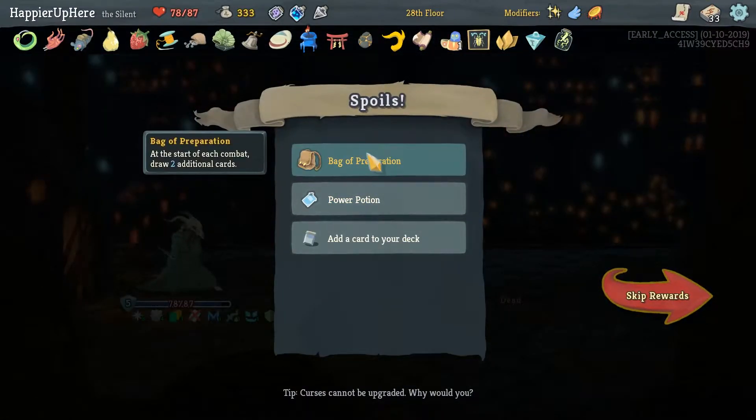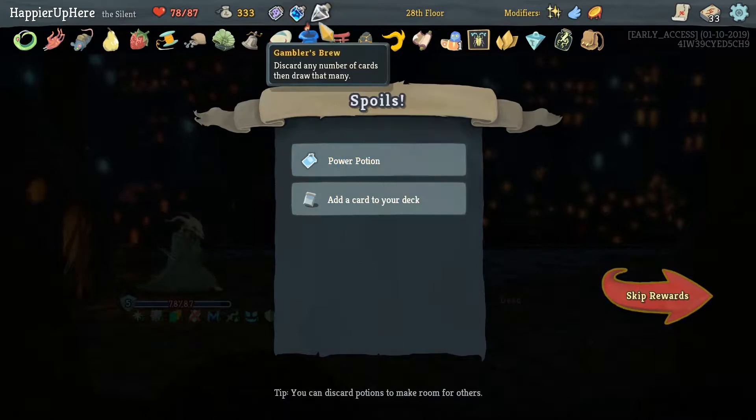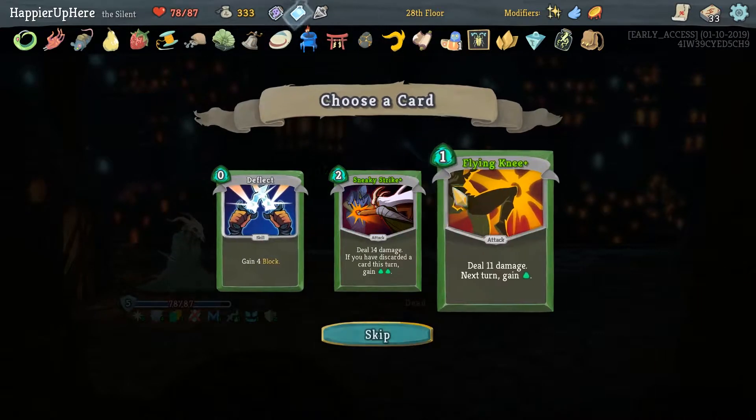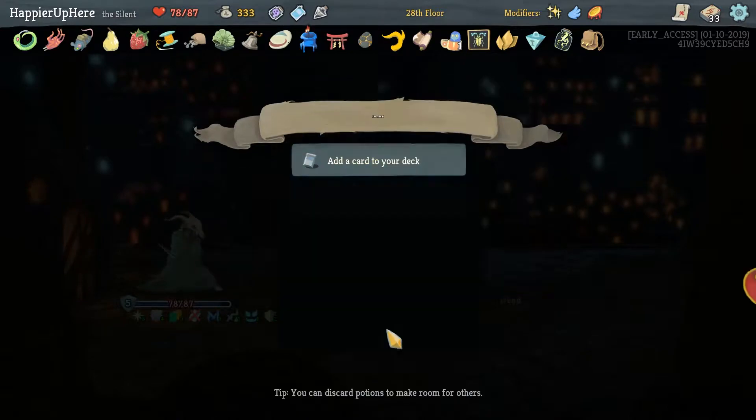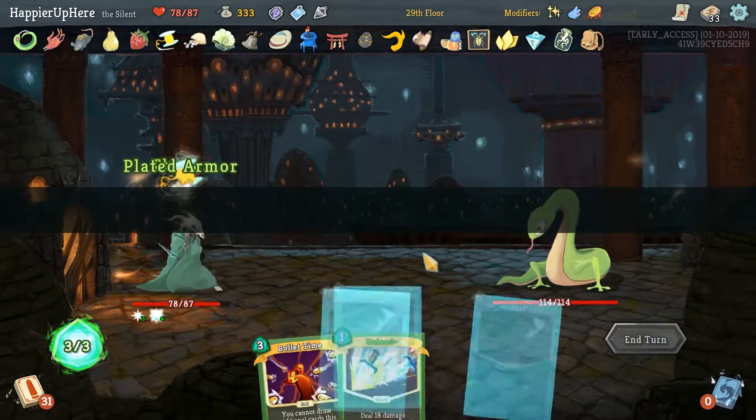We got Backflip Probation — at the start of combat, there are two additional cards, so that makes the Bullet Time in our opening hand much more useful. I do think I'll take a Power Potion instead of a Swift Potion here. Neko — that might be tough.